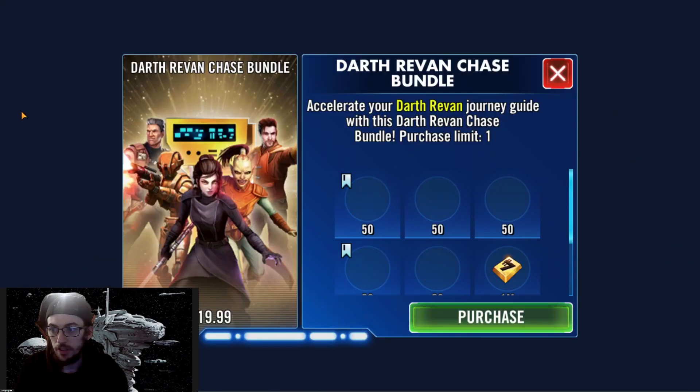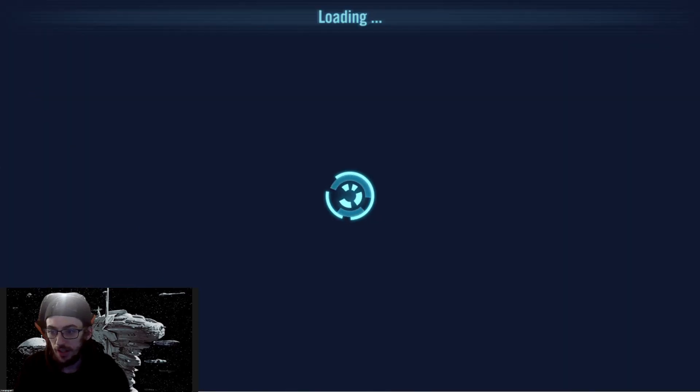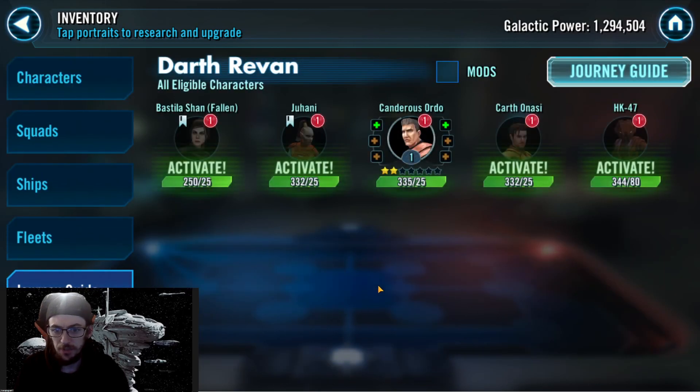So we started that journey. We can go over here to the collection and journey guide, just to be sure. Juhani is good, Kanderus is good, Karth is good, HK is good. So yeah, it is just Bastilla Fallen remaining.